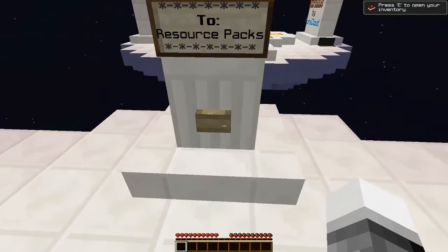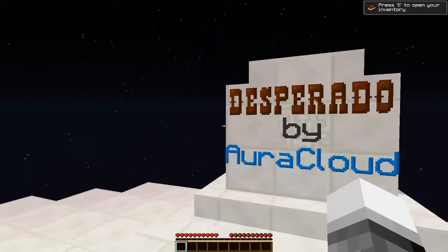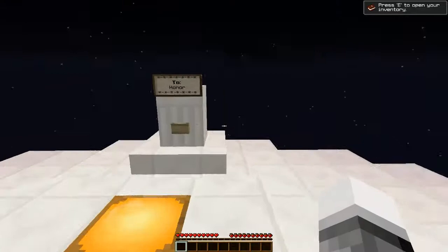I guess I should hit this now. This map uses a custom resource pack — it is essential that you use it. To check if you have it installed correctly, you should see the map logo behind you. I have it installed obviously, because this is not the normal Minecraft pack.